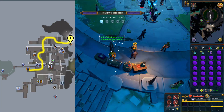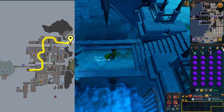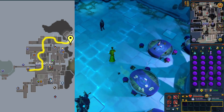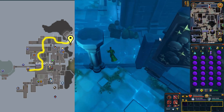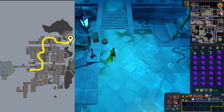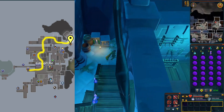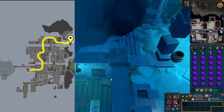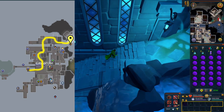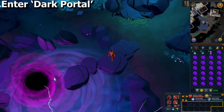Go to the northeast corner of the city where the icon for the rune crafting altar is. Head south up this path to reach a dark portal and enter it.